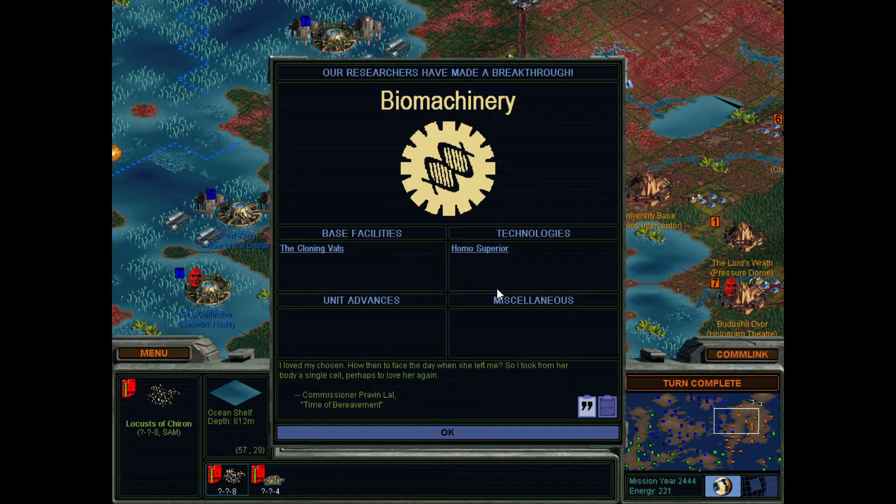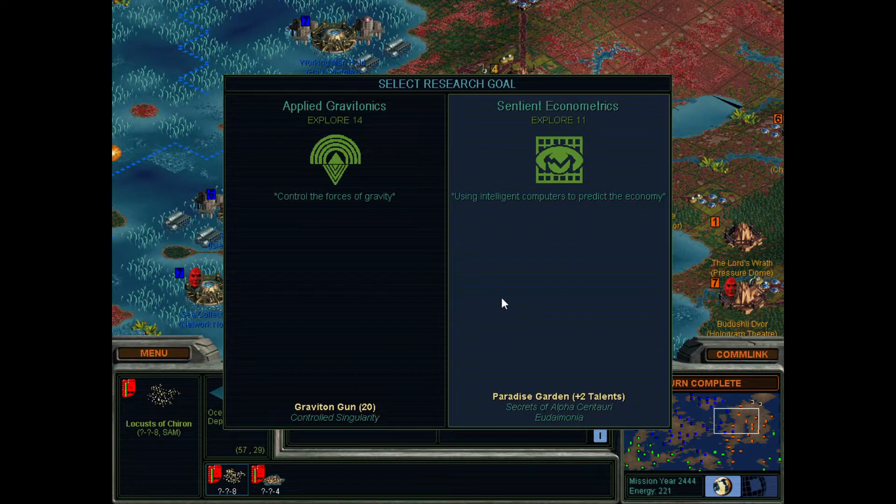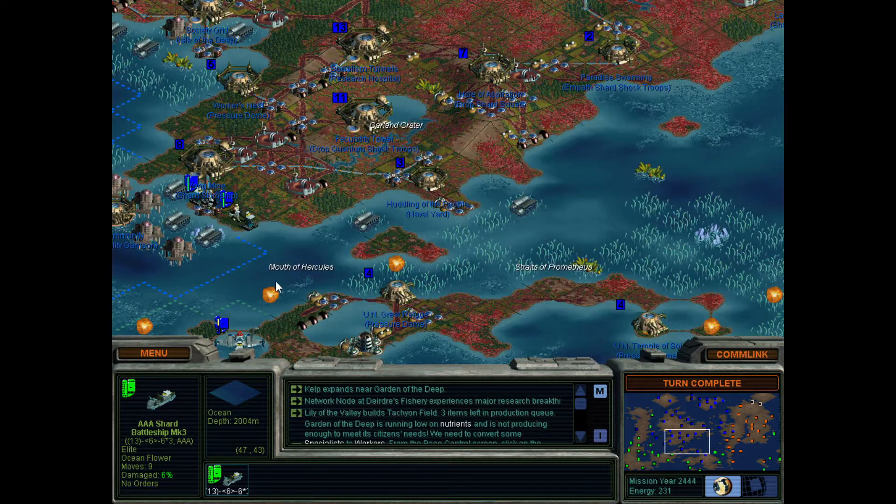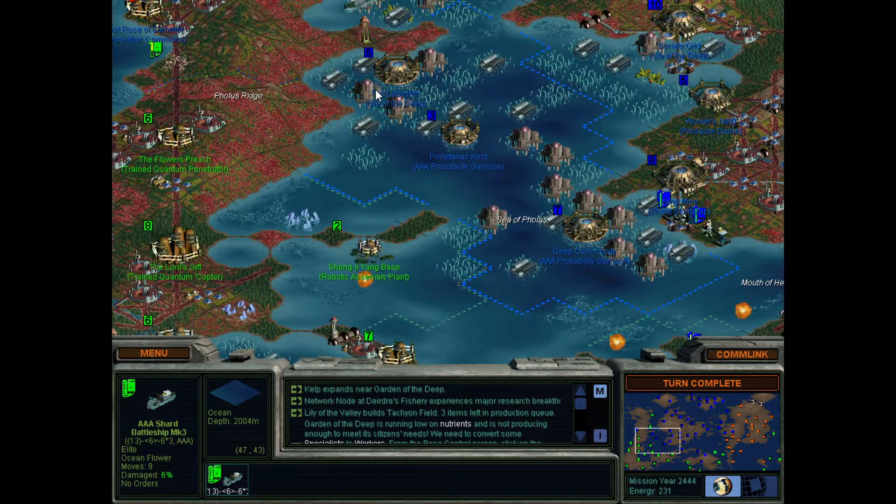Let's go and deny the sea to him completely. 'I loved my chosen. How then to face the day when she left me, so I took from her body a single cell — perhaps to love her again.' Commissioner Preven Lal, time of bereavement. There's no point in me getting a better gun because I'm already outpacing him.